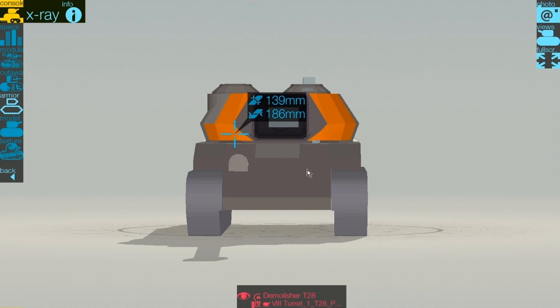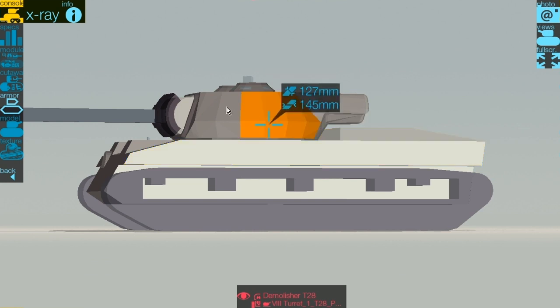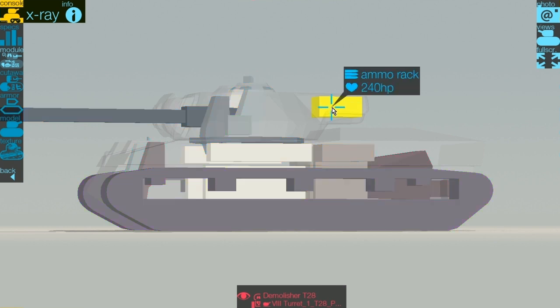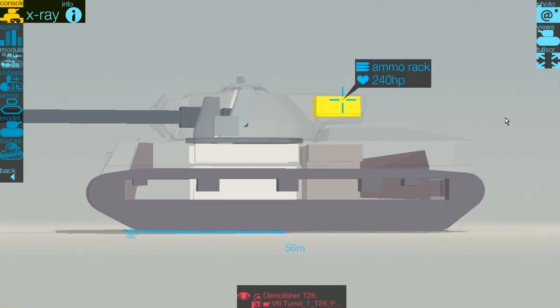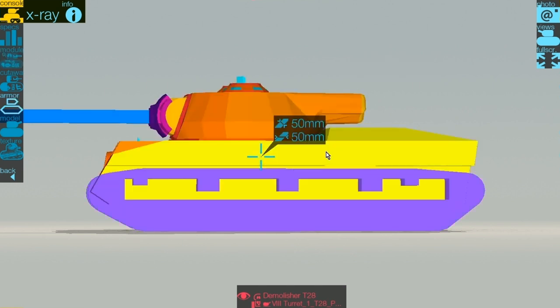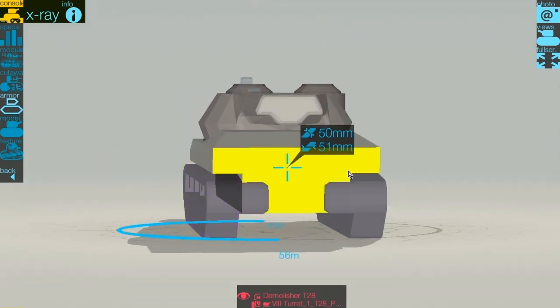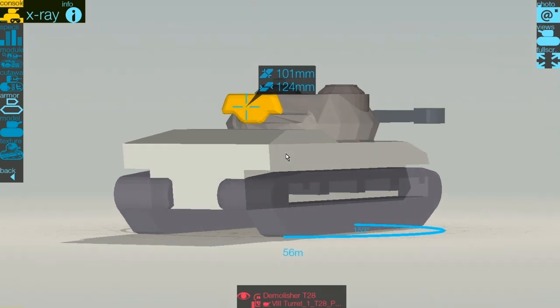Around the gun mantlet is strong and as it tapers out it doesn't get much weaker. Around the cheeks, due to the effective angle, you're over 300mm, but around the lower sides is where you want to be shooting. Sides are 51mm on the hull and 127mm on the turret side — it is angled so you get fairly decent figures, but top-tier tanks are going to punch through it. Also remember: if someone has you side-on, your ammo racks are behind the turret, same as on a T-34 or T-29, and they're also right there on the side — like a Tiger.